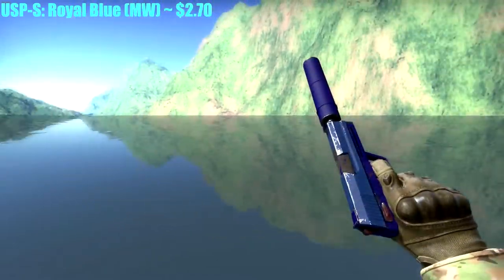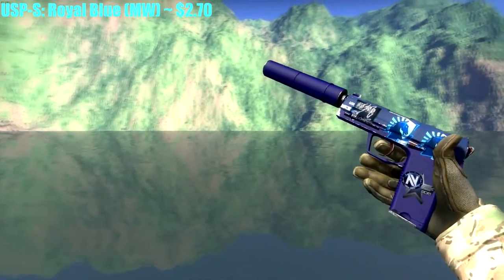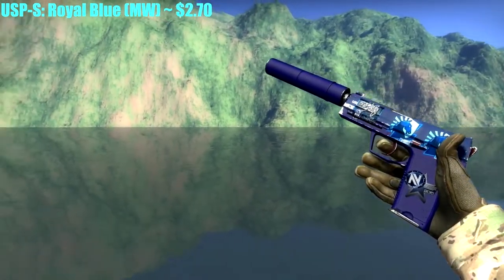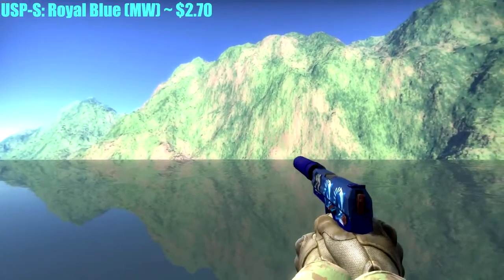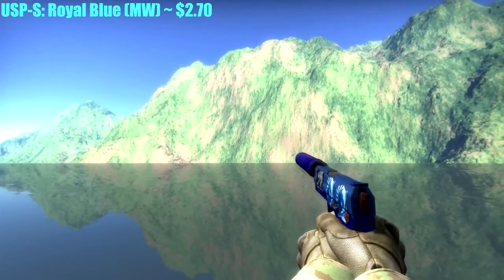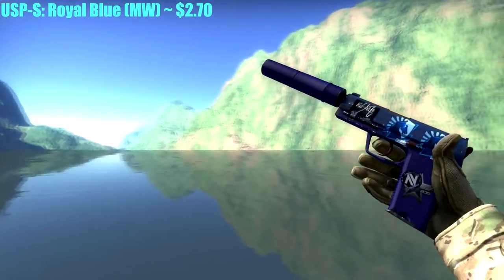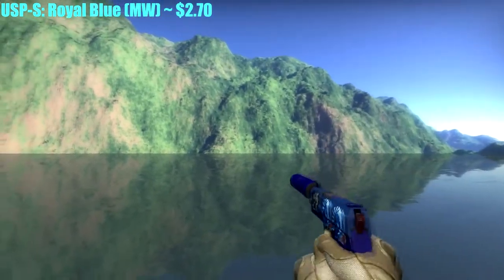For the first skin, I'll be showing off the Royal Blue USP-S, Minimal Wear. This gun goes for around $2.70 and it looks fantastic. Although there are some dings on it, Factory New also has dings, so that's why I wouldn't go up to Factory New — plus it costs a bit more. Just make sure to inspect the gun before you purchase it so you get the best quality one for the right price.